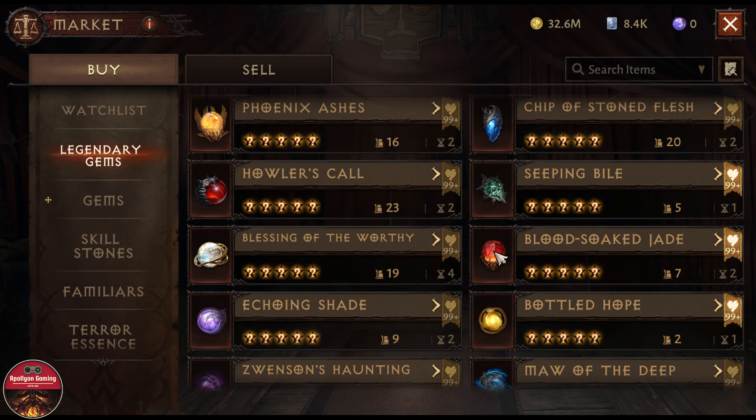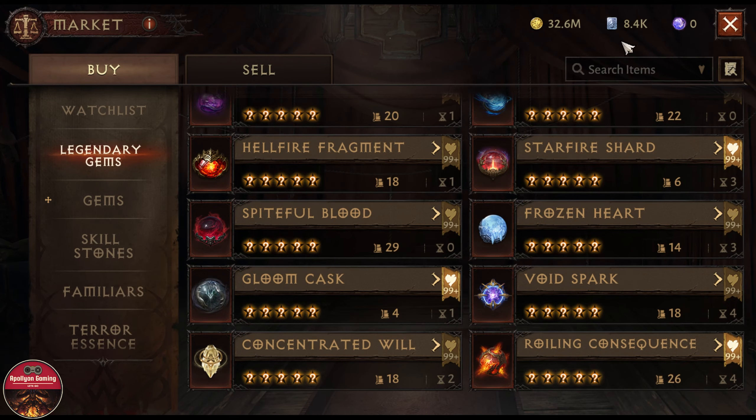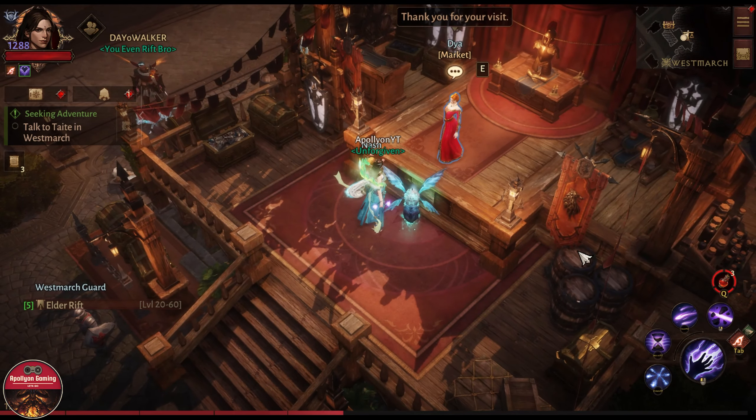But those will be the top 3 gems: Bloodsock Jade, Bottled Hope, and Rolling Consequence — hands down the best gems you can get inside Diablo Immortal as of right now. I'm signing off — let me know in the comment section down below what are your top 3 gems from the five-star gems category, and I'll see you all in the next one.